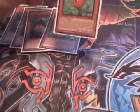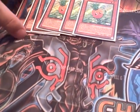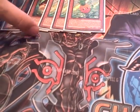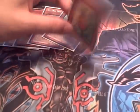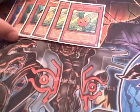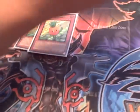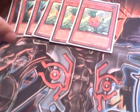Next, the next best thing is 3 Naturia Pineapples. This guy is like a Treeborn Frog, but you can only special summon him when you only have plants and beasts in your graveyard, which limits him. He also makes all your monsters plants while he's on the field. He pretty much has the same restrictions as Frog — you can't have any back rows, and you can only have one of him out. I'd pretty much run 3 just because he's the best Naturia monster besides Bamboo Shoot to tribute for him.